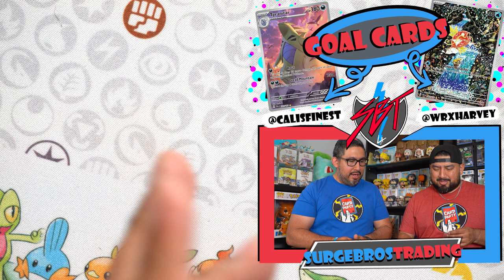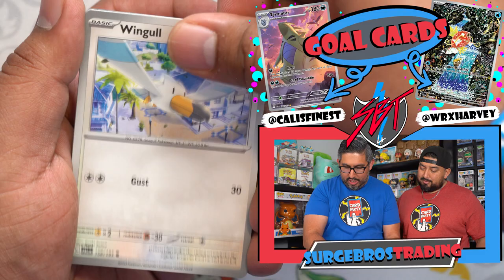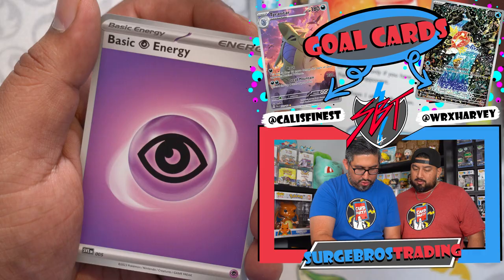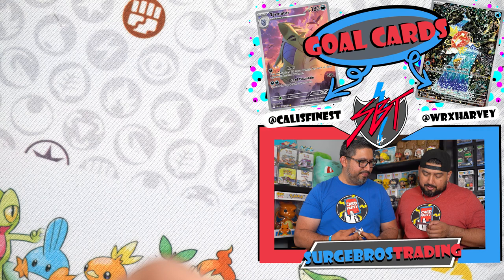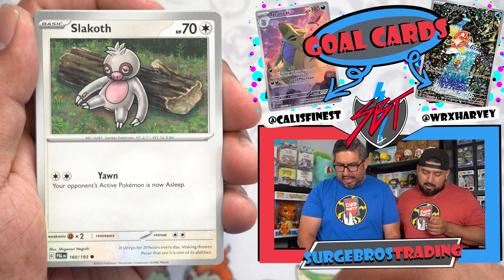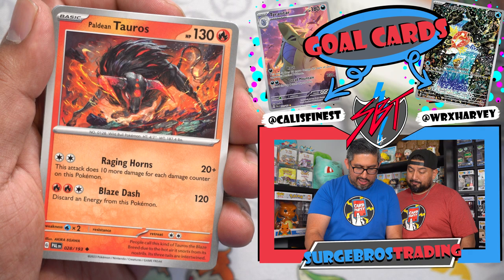We got Mashiff, Wugtrio, Pawmo, Azumarill, Koraidon, Jet Energy, Fighting — late Tyranitar! Practice Studio, Mimikyu. Mimikyu's actually kind of strong — in TCG Live it doesn't get hurt by any V or EX card. It's a V card, pretty strong. I was trying to kill it and couldn't. Two attacks, and everyone's playing like a Miraidon deck. Two energies for 70 damage, so yeah, it can do some damage.